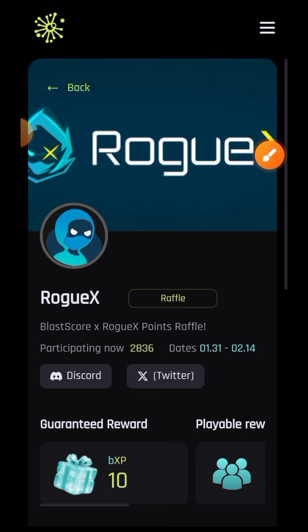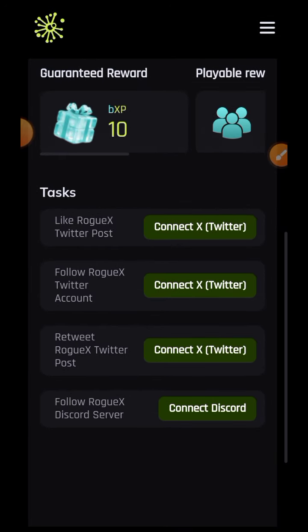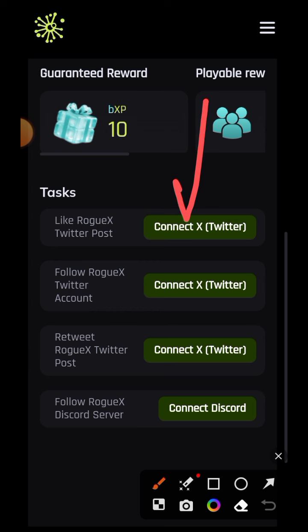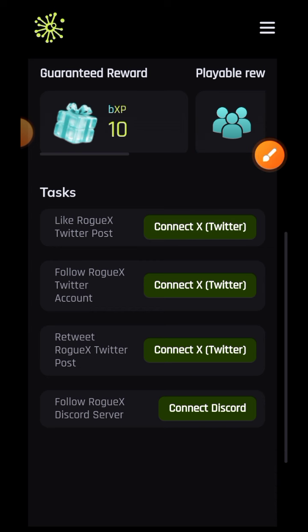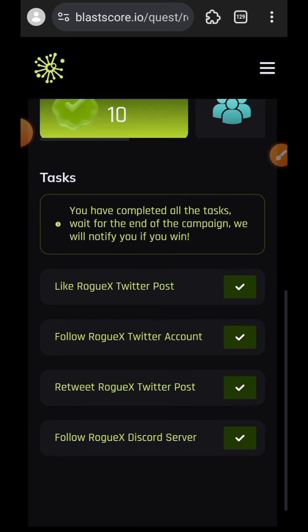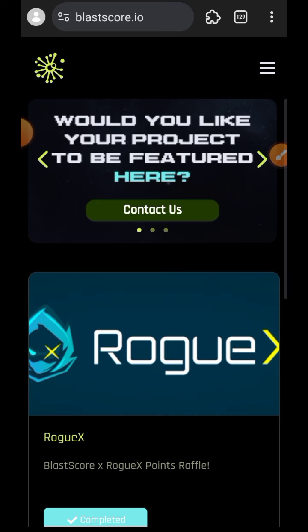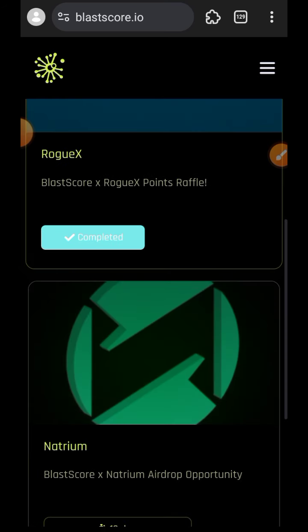All of the quests are just social quests, so I won't be showing each one to avoid wasting time. Simply connect your Twitter, follow them, connect your Discord, and that's it. I am done with the first quest and I have claimed my 10 BXP. I'll go back to the home page and do the same for the second quest.